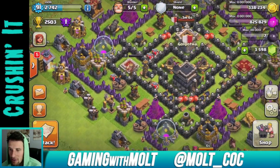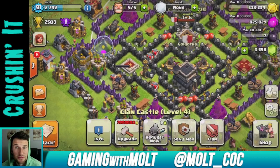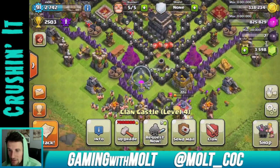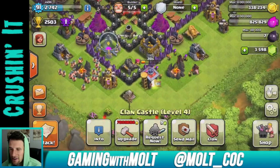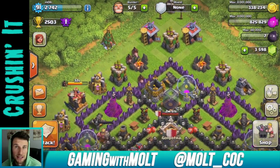In my clan castle I have some of the new max level minions from my new co-leader, Ethan. Say congrats to Ethan — he is now the co-leader of the clan. He's been in it for a long time, practically since I made it.